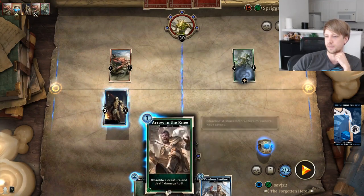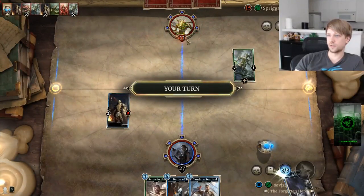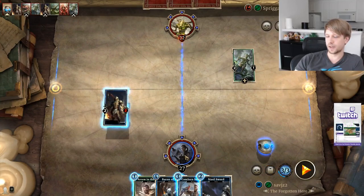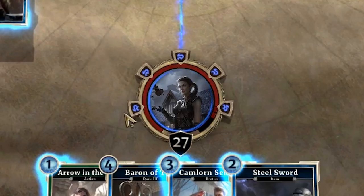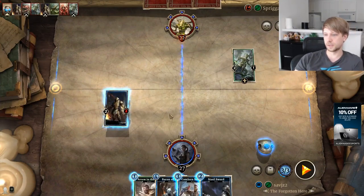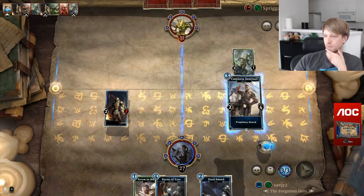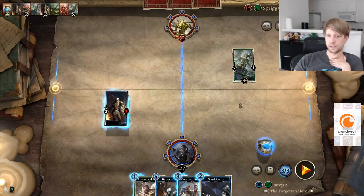The right lane is the stealth lane — or shadow lane. The first turn you play on the right lane, the minions cannot be attacked. But you can still shoot them with spells. One special thing: you can see the life totals here — he's at 32 and I'm at 27. When a character goes to 25, 20, 15, 10, and 5, there's an extra card drawn. So if somebody smacks you, you get 5 extra cards — which is pretty cool.